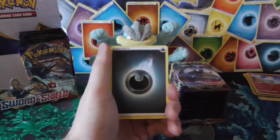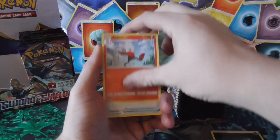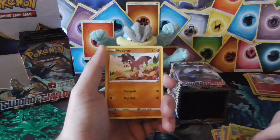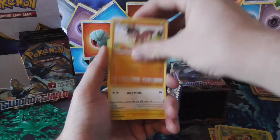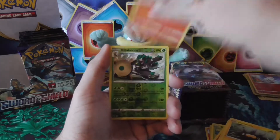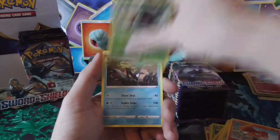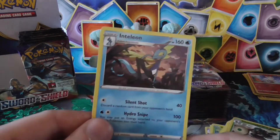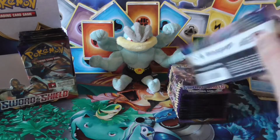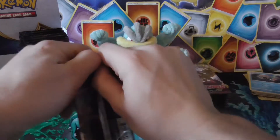I hope we get some good luck — touch little MacChamp on the head for luck. Raboot, Lum Berry, energy, Grookey, Mudbray, Hoot-Hoot, Pinch, Boltpick, reverse Ralaboom — and the rare: Inteleon. I prefer the Sobble line to all the other new starters just because I started the game with Sobble.